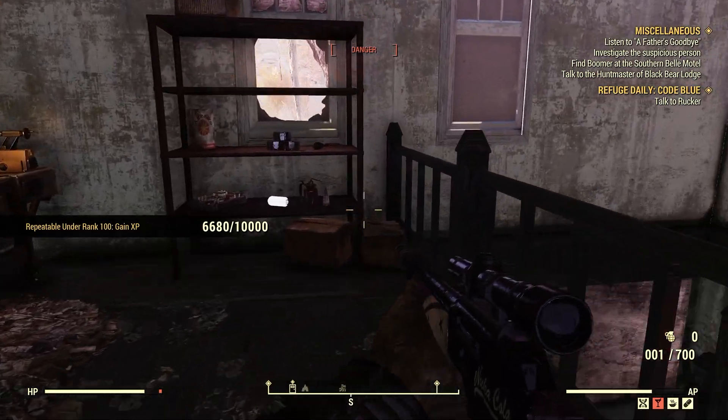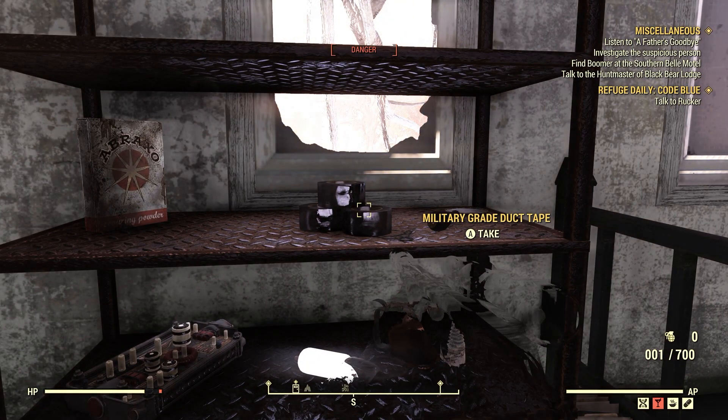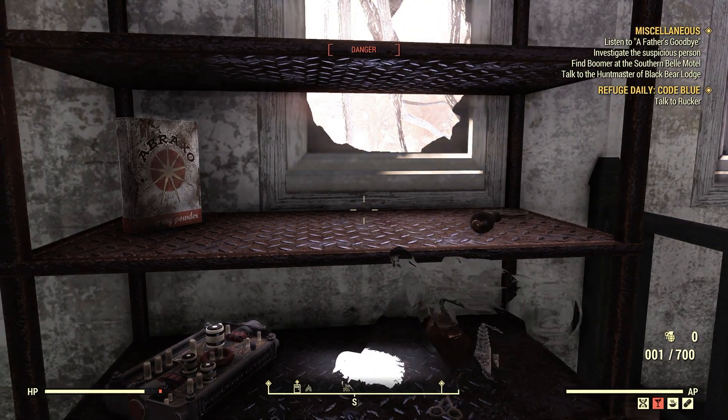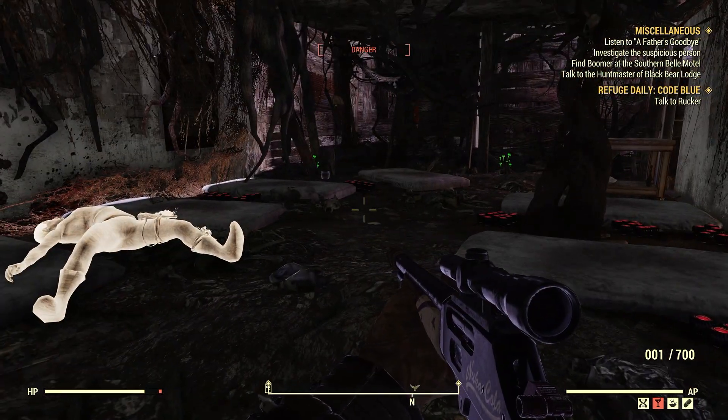Right here by this Tinker's workbench on the second floor is this military grade duct tape. There should be three here, so we'll grab that. And then we're going to show you one more spot.